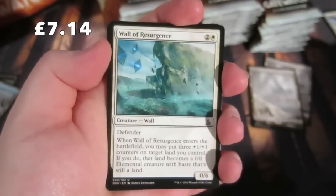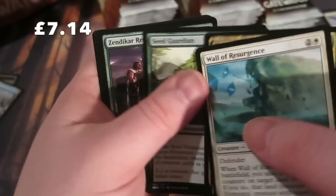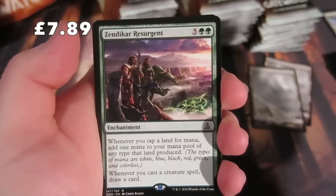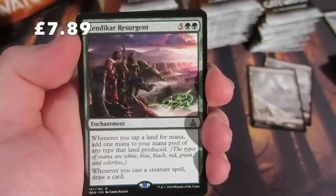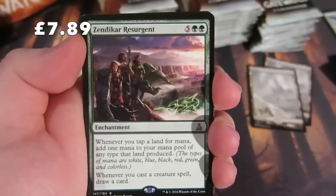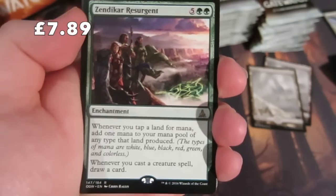Getting to the uncommons: another Wall of Resurgence, a Baloth Null, Seek the Wilds, and our rare is Zendikar Resurgence - five and two green, an enchantment. Whenever you tap a land for mana, add one additional mana of any type that land produced. Whenever you cast a creature spell, draw a card. Maybe a good EDH card. We get an Island.